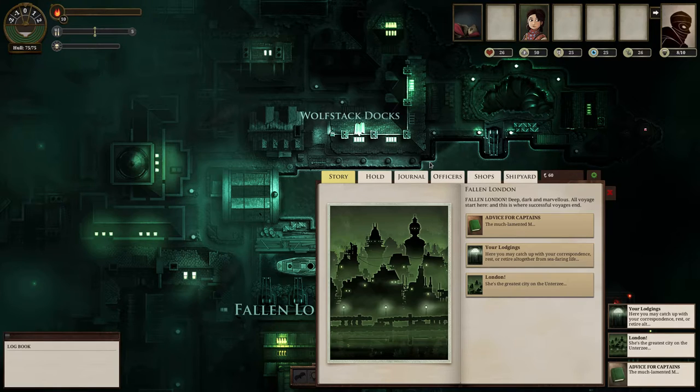The point of the game is you're this captain and you just sort of explore the sea. You dock at stations, survey the areas, talk to the inhabitants, and get a report of what's going on. You come back here to Fallen London — your main station — and report the happenings of the Z to the administration office. For that, you get rewarded with fuel, supplies, and stuff like that.